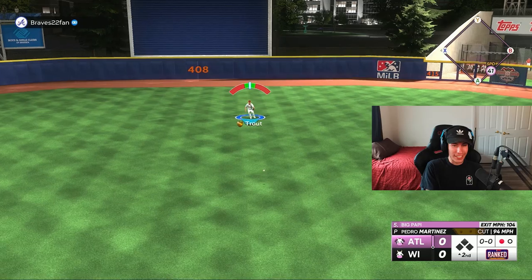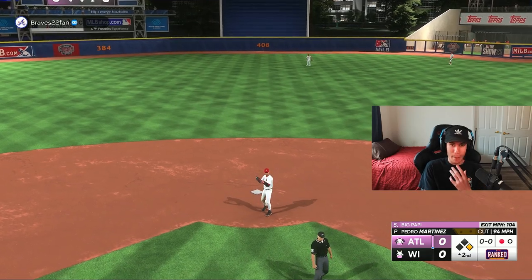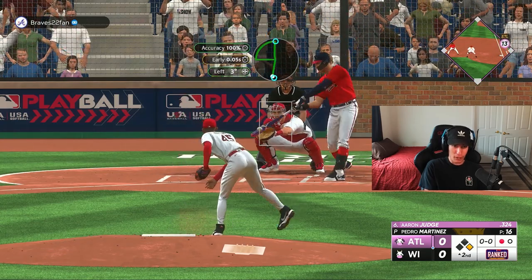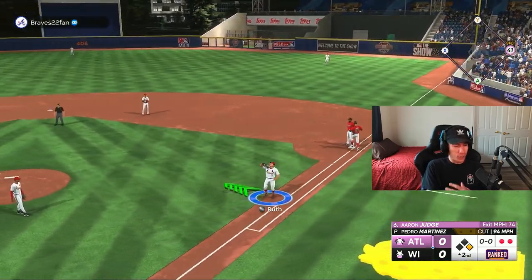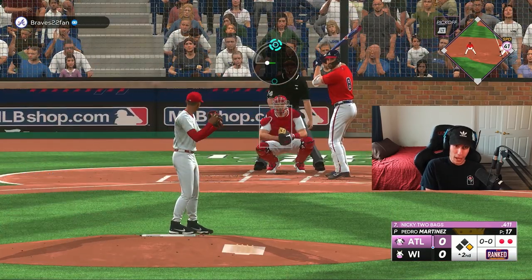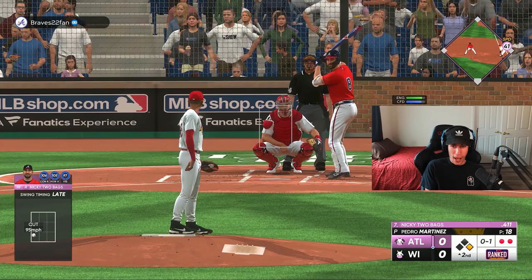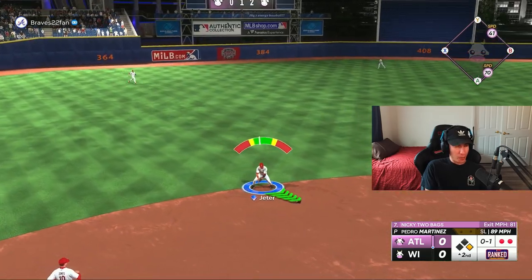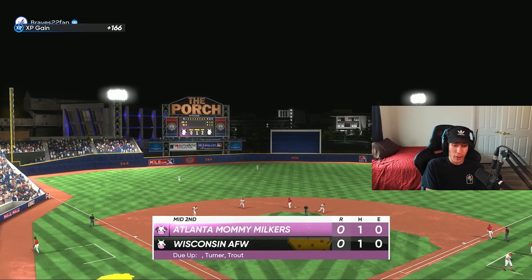What a matchup — Pedro Martinez versus David Ortiz. That's honestly one of my favorite things about Diamond Dynasty: the matchups you get to see every game. Now it's Pedro Martinez versus Aaron Judge. I was hoping for a double play, and the pop-up from Aaron Judge is caught by Babe Ruth. I imagine 30-40 years ago that's probably a sentence people would have never thought they'd hear — Babe Ruth catching a pop-out from Aaron Judge. That's two scoreless innings. Our perfect game and no-hitter are gone, but we're trying to keep the shutout going.